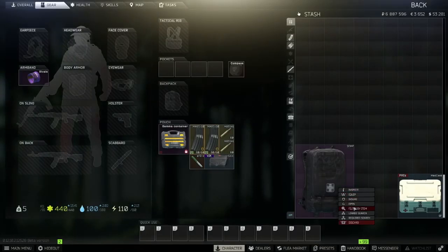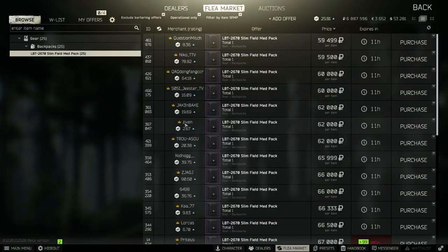You guys might be really surprised when you see this — it's 60K. That's more than 10 times cheaper, for taking up an additional 11 slots in your stash and giving up just one internal slot. So for 12 extra stash spaces, you can save over 10 times your rubles.